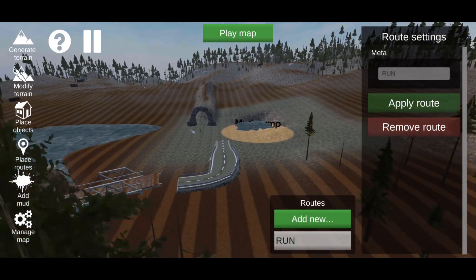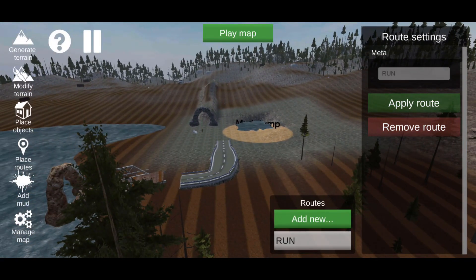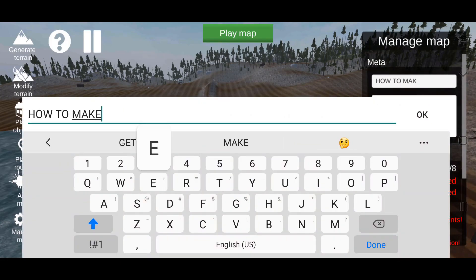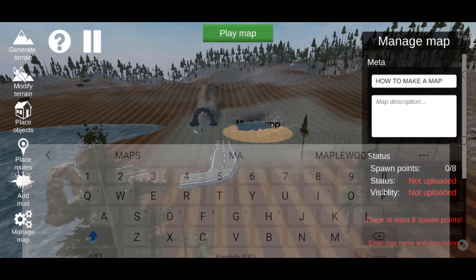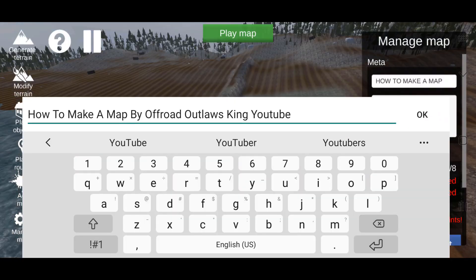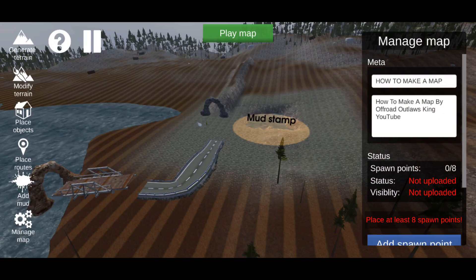Go to the left side and hit Manage Map. Change the name of the map — we'll title it 'How to Make a Map' and set it to visible. You can also add a description for the map.